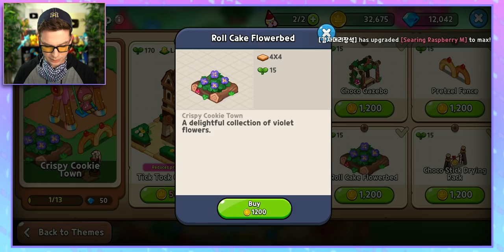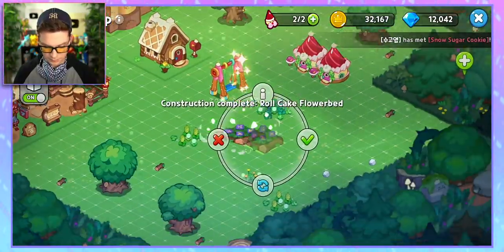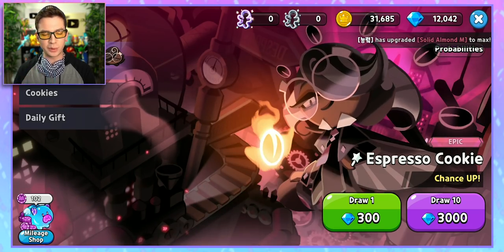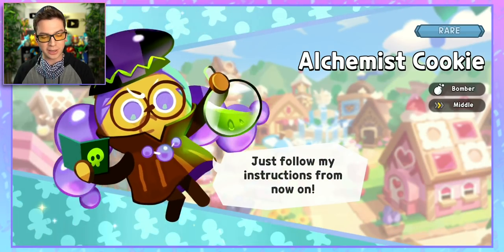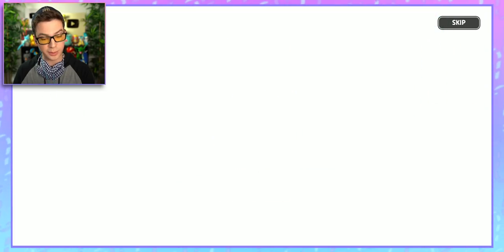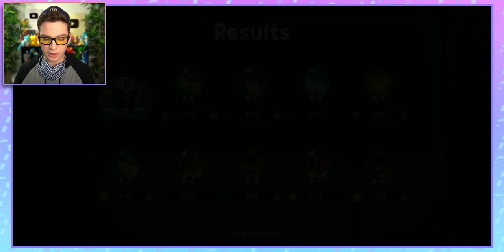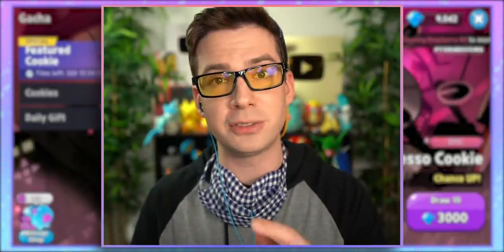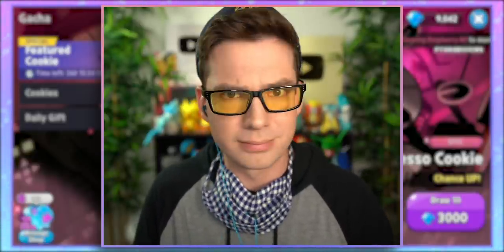I'm supposed to buy another decor, so I'm going to buy a roll cake flower bed. I think this looks lovely — just right here. All right, I've done quite a bit of playing. So just for fun, I'm going to wrap this up with one more gacha pull — see what cool stuff I can get. Alchemist Cookie — that's cool. Soul stone, soul stone, soul stones for my Clover Cookie, more soul stones for Espresso Cookie. A lot of soul stones in this batch. Well, I got a new cookie, so I got that going for me. That's where I'm going to wrap it up for this video on Cookie Run Kingdom. Thank you again to them for sponsoring this video — make sure to go download the game using the link in the description below. You'll have a lot of fun, I promise. But that's all I have for now, so until next time, big fans — gotta catch them all.